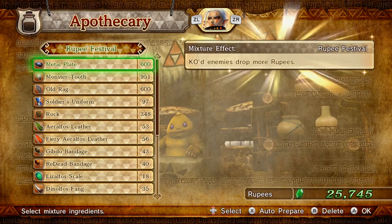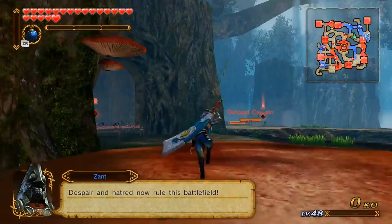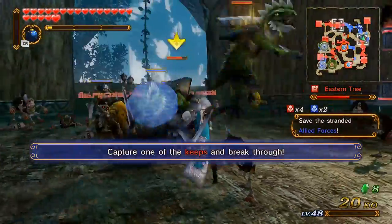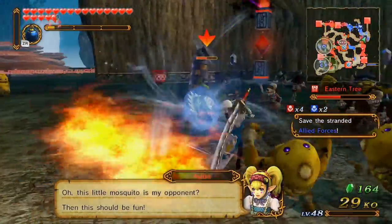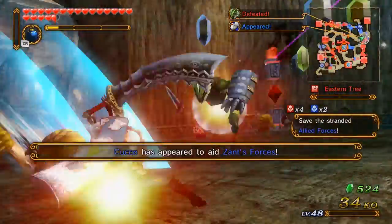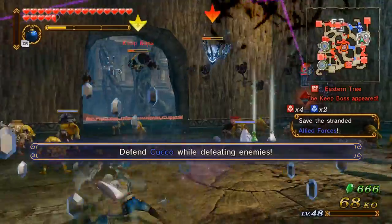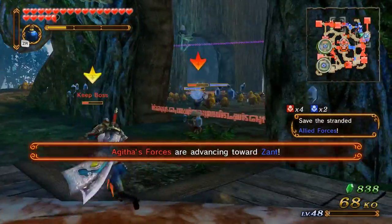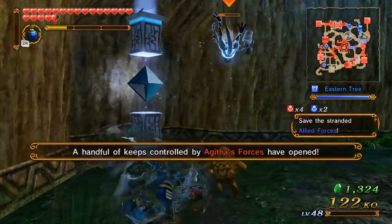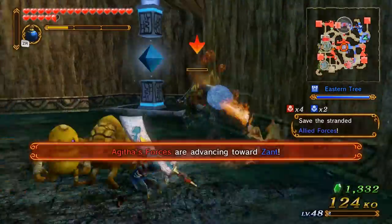I've lowered both of those to 600 - that's actually really nice. Let's do this - let's get another level 3 weapon, and by another I mean I didn't even get the previous one but it still counts. There we go - defeat the Dinolfos! Didn't quite defeat that guy. I need more water attack. I win!